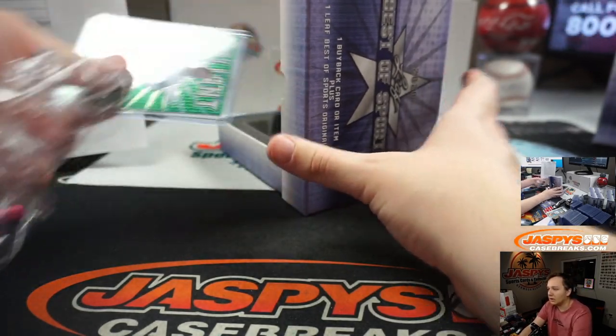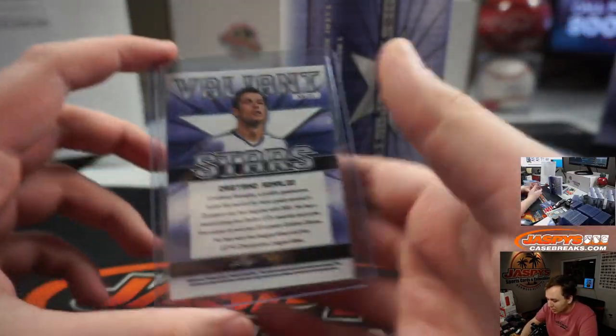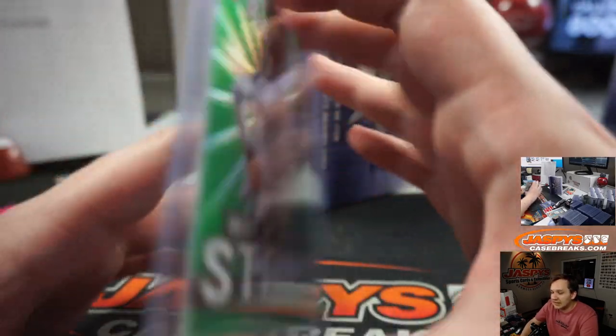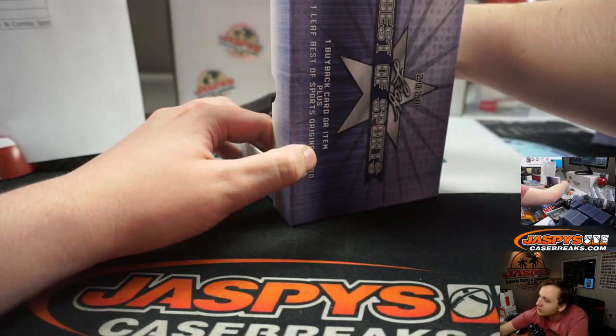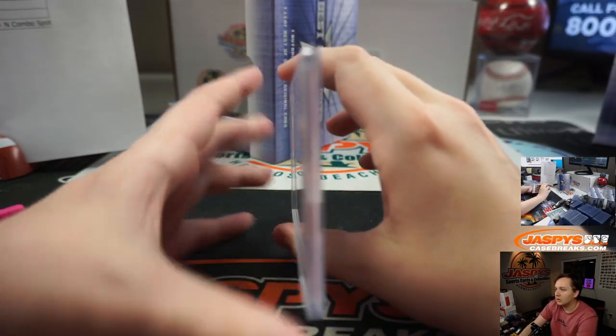All right, first one here — Cristiano Ronaldo! It's a nice one, Valiant Stars. The R spot is having a nice break — 56 out of 75 Cristiano Ronaldo. And graded — so that's the second graded card from this one. Good luck!